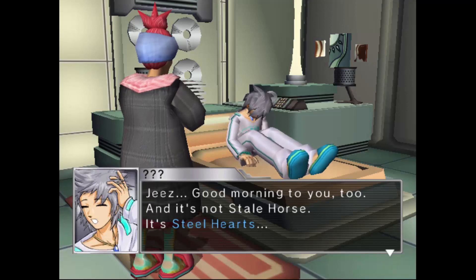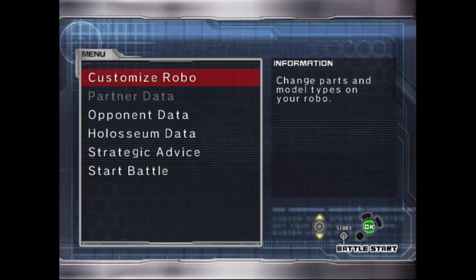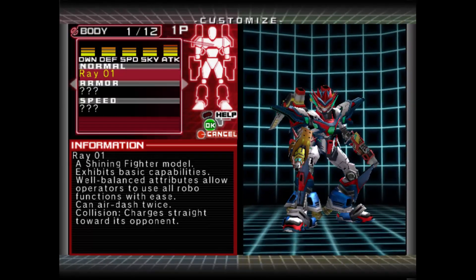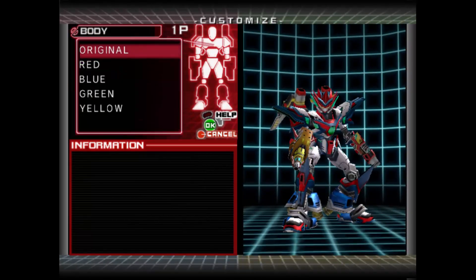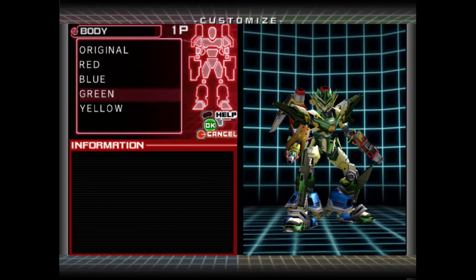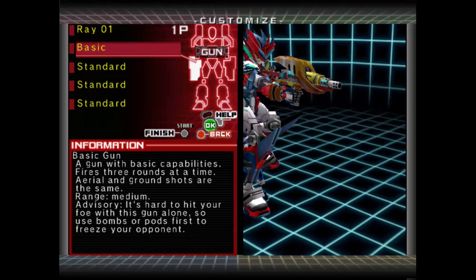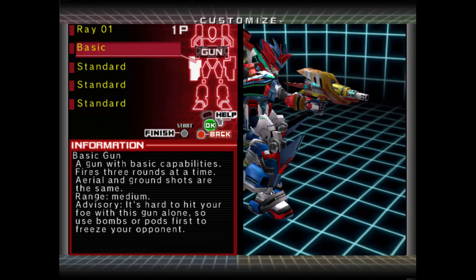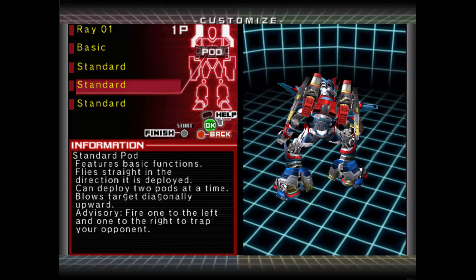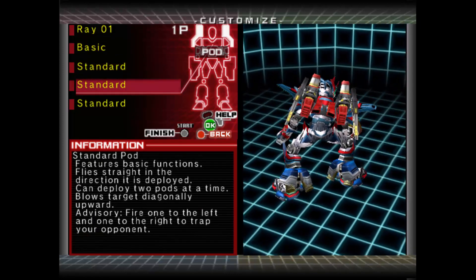And now my favorite part — the gameplay. Custom Robo heavily hinges upon the robos, and how you customize them. Robos are broken down to five pieces, and you can change any at any time that you're not presently in a fight: Body, which dictates the robo's base stats and dash attack; their gun, which is their primary weapon; bomb, being a secondary weapon; and pod, the tertiary weapon; and legs, which augment how you move and jump.